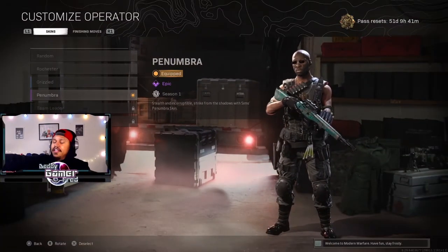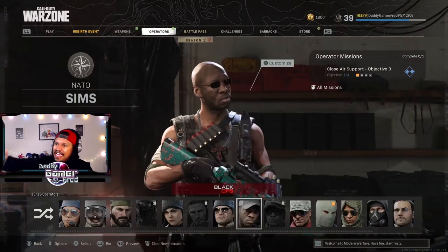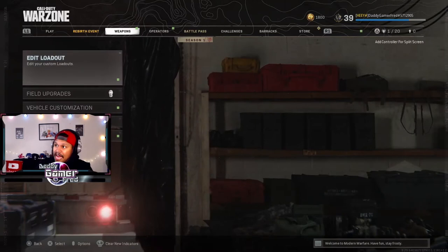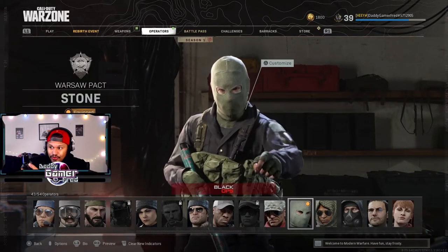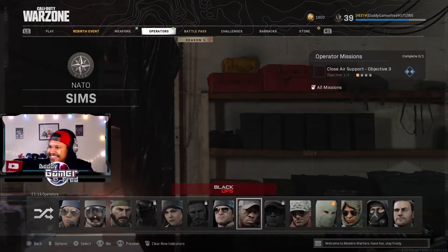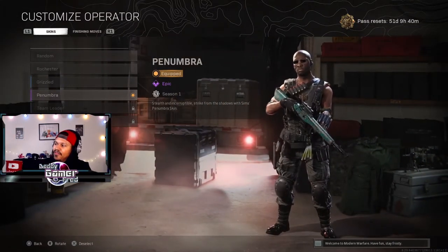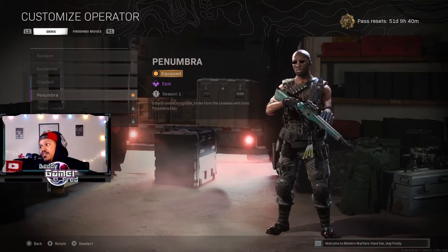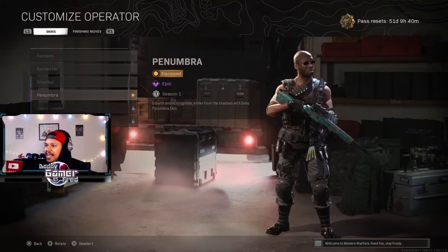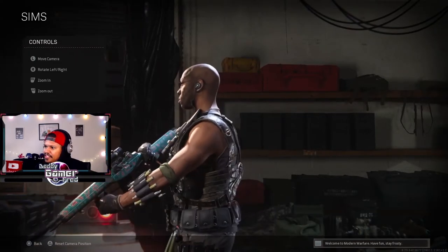I know I was gonna get this question, so I'm answering it right now: yes, this is Sims in Warzone. You can use his skin under the Black Ops Operators in Warzone. When you're in Warzone, go to the Operators tab, click down where you can select from all operators — Modern Warfare, Black Ops — move over to Sims, pick him, press Triangle to Customize, and you'll have his outfit right here. In Warzone, it looks pretty much the same, but zoomed out I'm noticing a little more detail, especially with his arms.